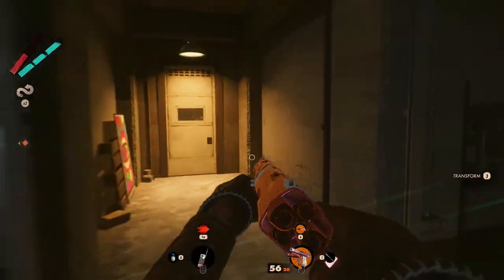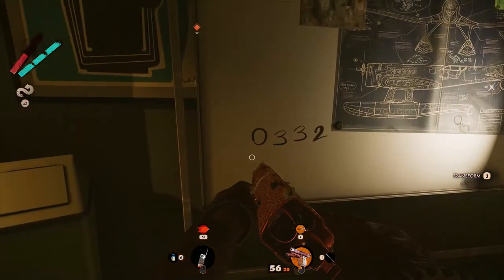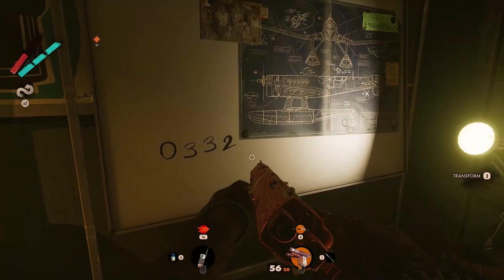On the left from the surveillance camera you will find a corridor leading to a door you have to open. Inside, immediately on the left, you will notice a white board. In the bottom left you will notice the code that you will need to write down.